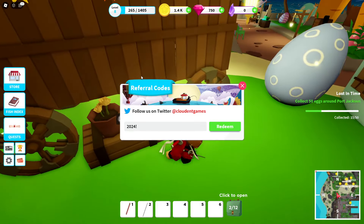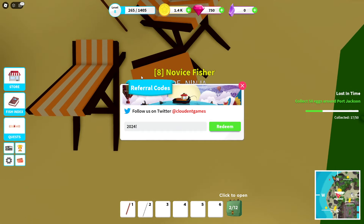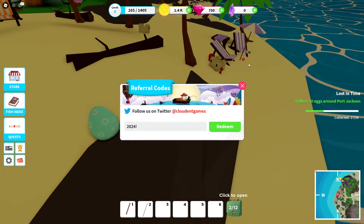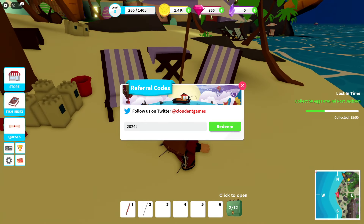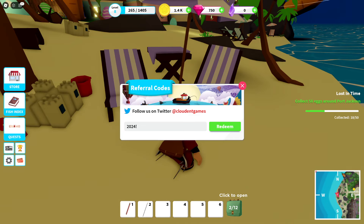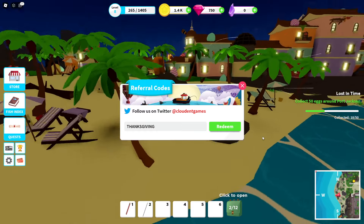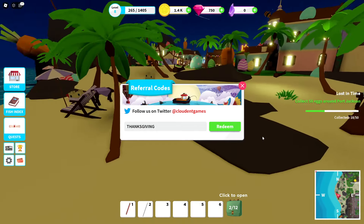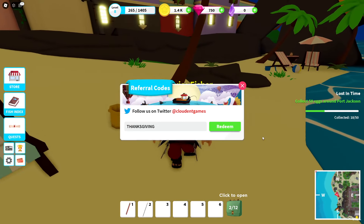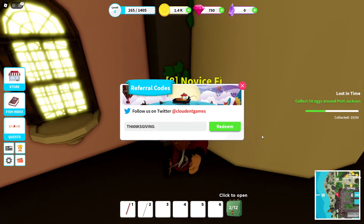There's one at the back of this truck. There is one on the table. There are so many eggs — everywhere. One next to the chairs. Next code is 'thanksgiving.' I feel like some of them are in palm trees — literally in palm trees. So I have to be on the lookout. There's another one — there you go, we got it!